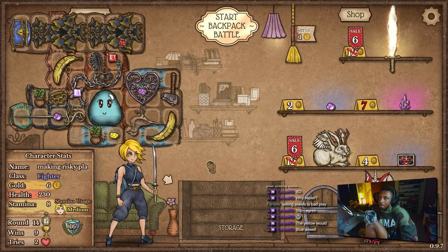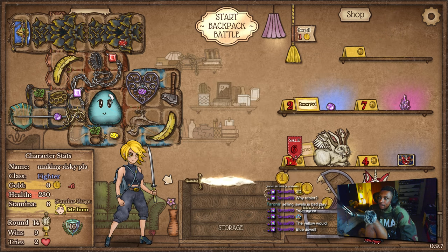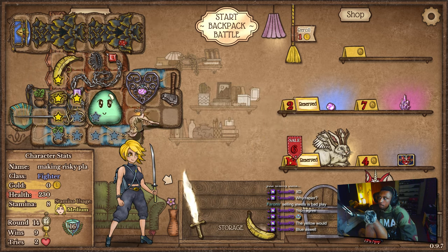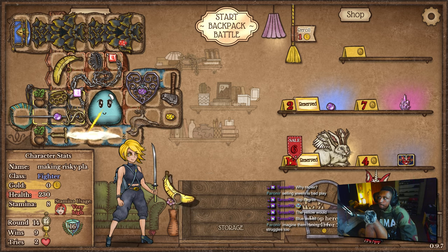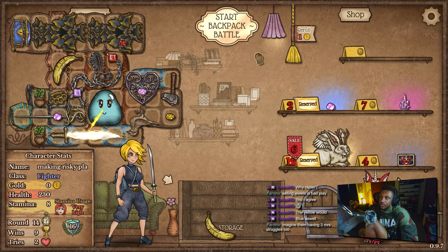We go for a light goober. We should probably go for a light goober — we'll probably lose next round because of stamina. But we should probably go for a light goober. I'm prepared to lose this next round though.